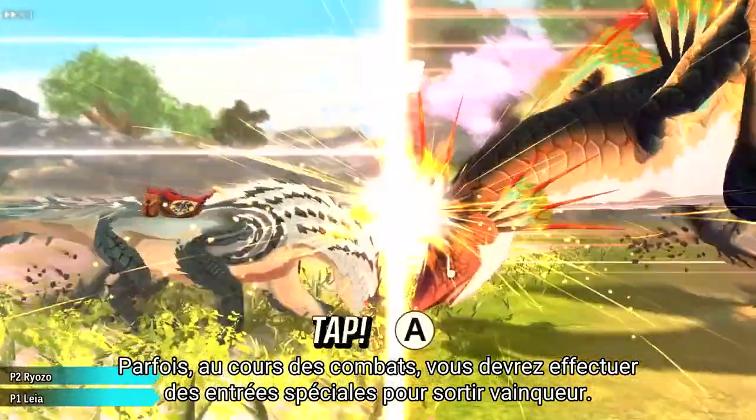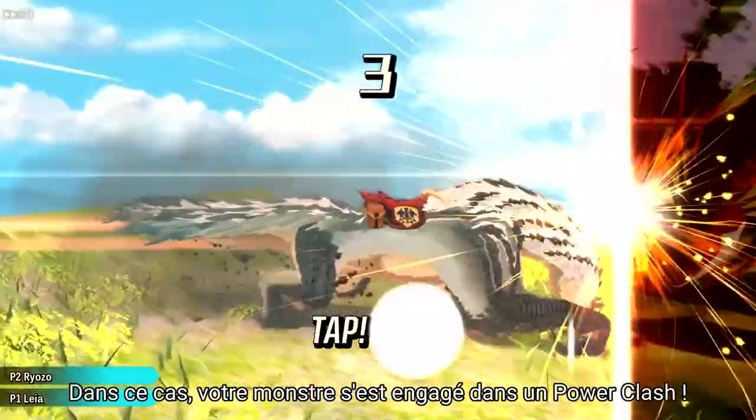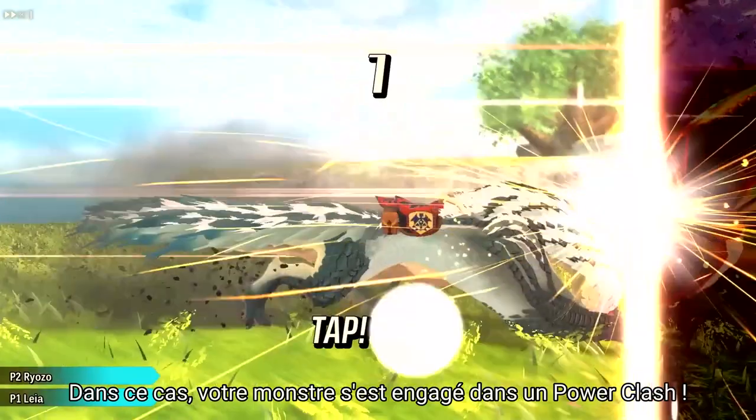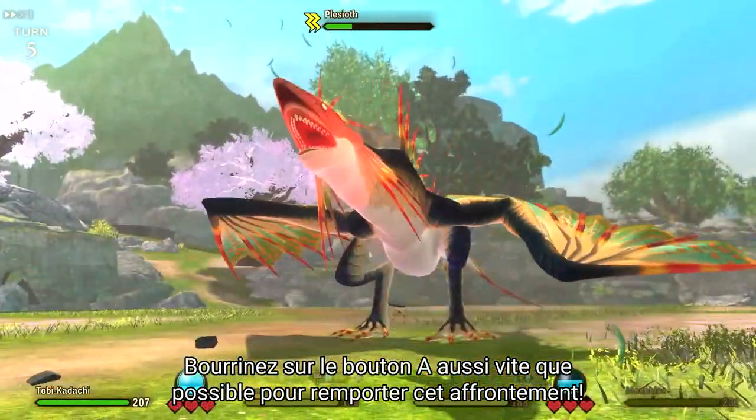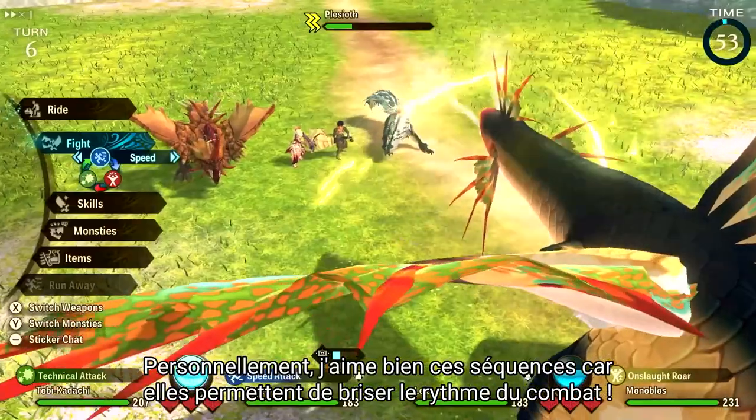Sometimes in battles, you'll have to perform special inputs to come out on top. In this case, your monster is engaged in a power clash. Just match the A button as fast as you can to win this encounter. Personally, I like these because they're a nice way of breaking up the rhythm of combat.